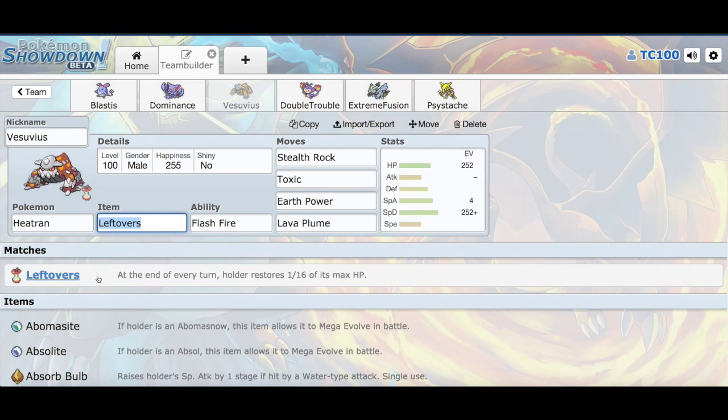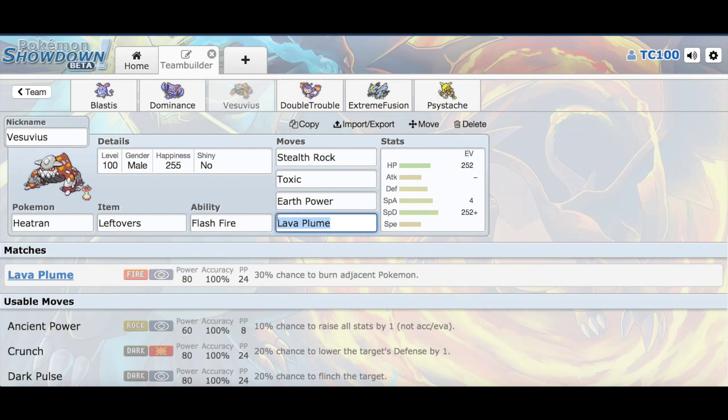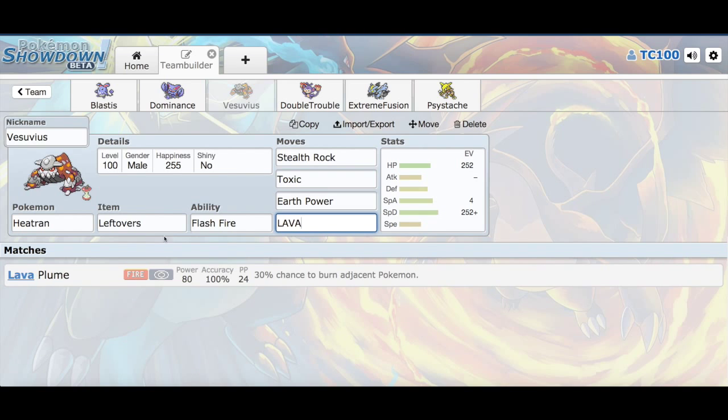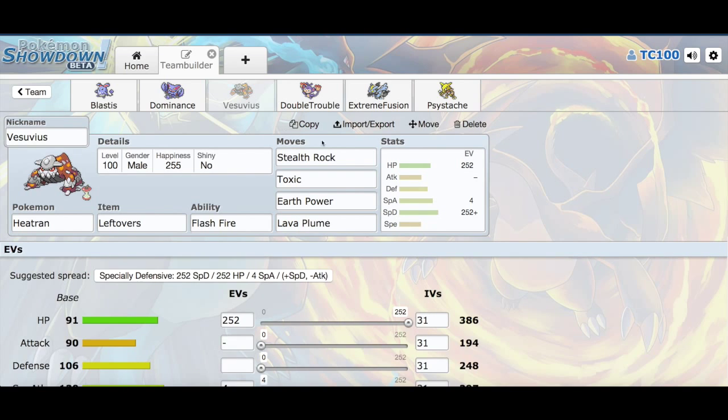A Heatran with Leftovers, Flash Fire, and then we have Stealth Rock, Toxic, Earth Power, and Lava Plume. I was going to have Magma Storm, but Magma Storm has 75% accuracy and I missed it 100% of the time. Not looking too sharp there.